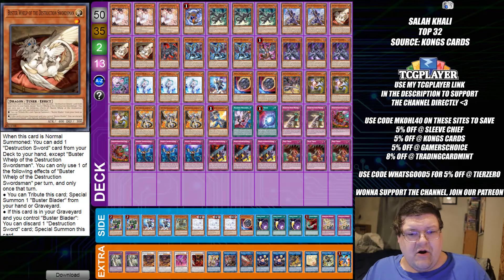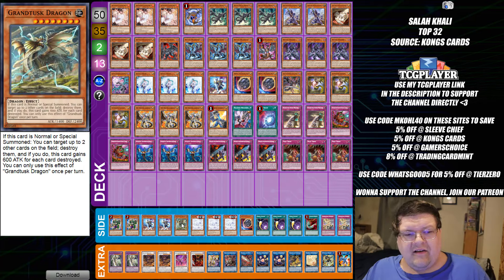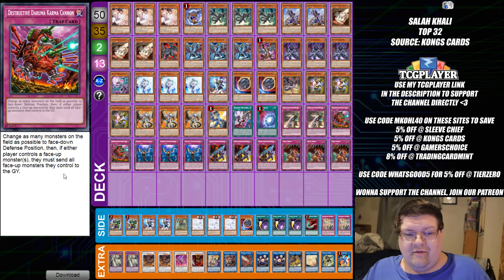We have Buster Blade or Bysteels — take your flavor. Buster Blade locking your opponent out I think is fine. We're also playing the Grand Tusk Dragon in here. I actually love this being able to be brought off of Yield Sphere mode, and your opponent's kind of forced to look at this and go, 'What in the world is that?' A minor inconvenience at that duelist. Also, double Destructive Daruma Cannon for the Trap Tricks.